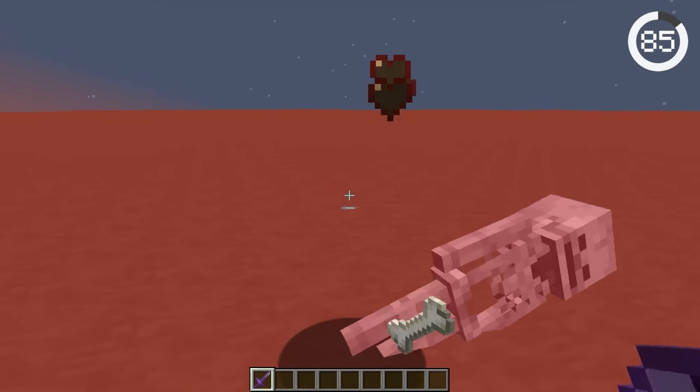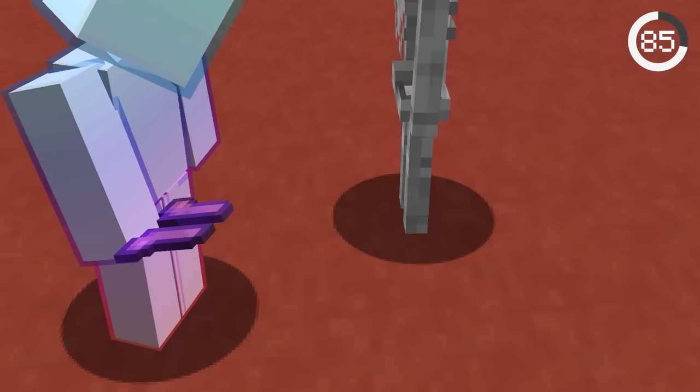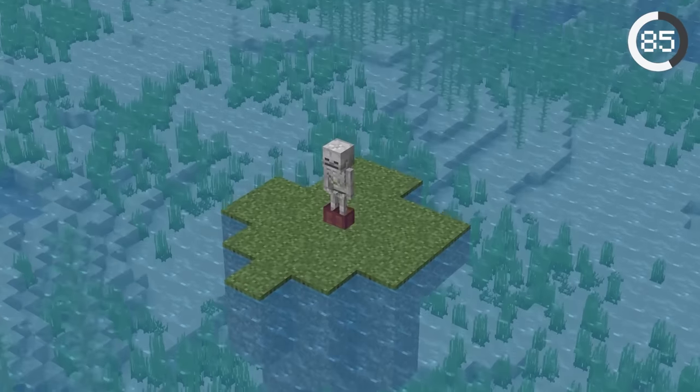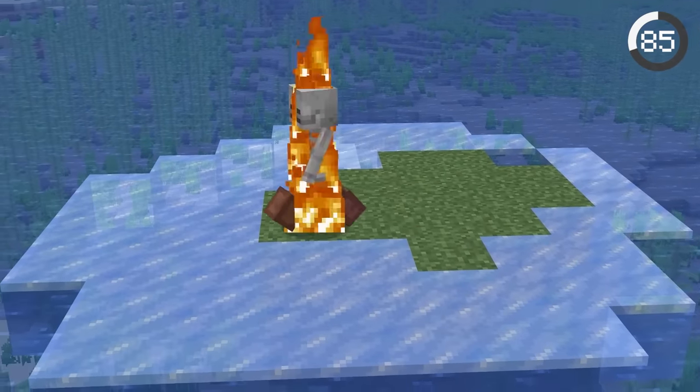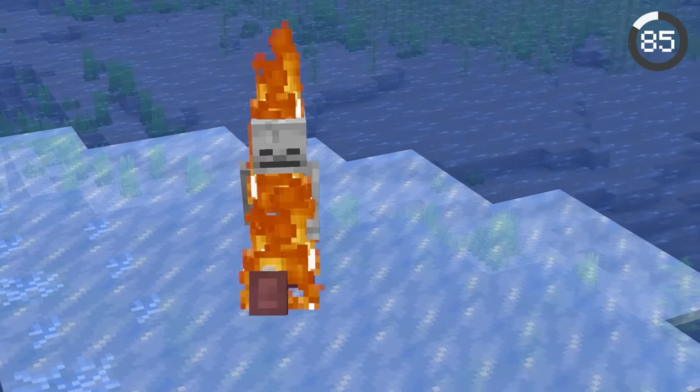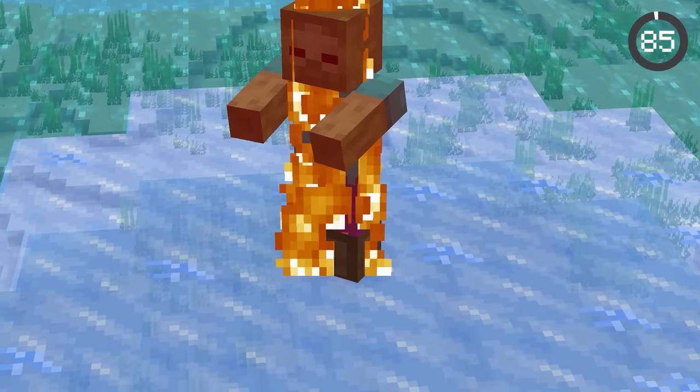Skeletons are one of the most annoying mobs, but you can get revenge with boots. Just toss them some Frost Walker boots and leave the skeleton on an island without trees. Once it turns day, the skeleton will try running to the water but will never be able to stop burning. This works with other undead mobs too, like zombies.